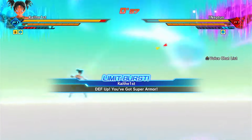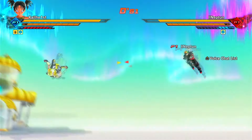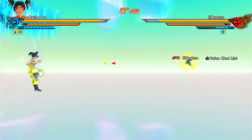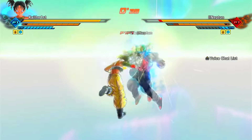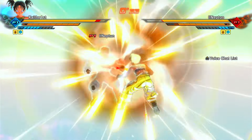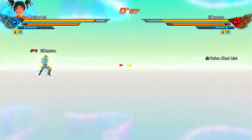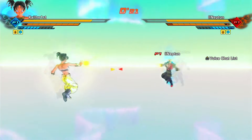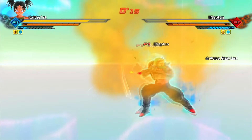Super Saiyan God is a three-bar and it's a lot quicker to get into, so I was worried that using the same super soul for a different awoken that requires more ki to transform would be harder. But honestly, it still wasn't that hard. I did have a lot of ki in my preset, but overall it's just such a good super soul to match up with Potential Unleashed. Potential Unleashed already gives that 15% buff, and on top of that you've got that 35% — you're winning well above Blue Evolution levels of damage.